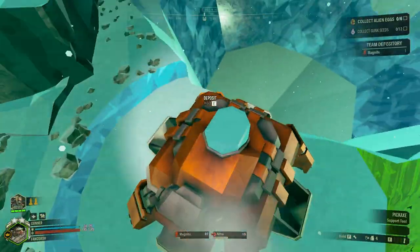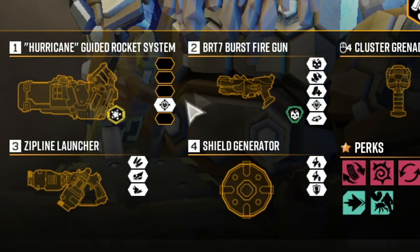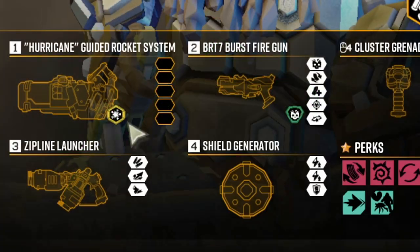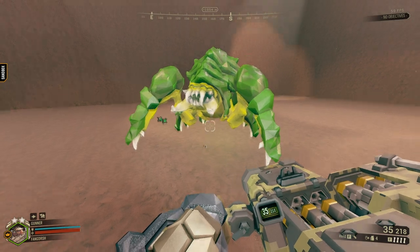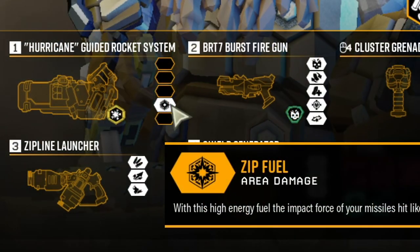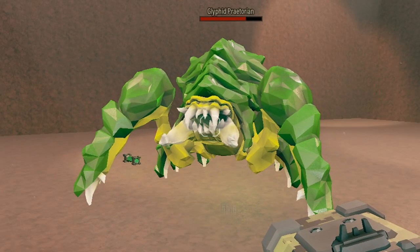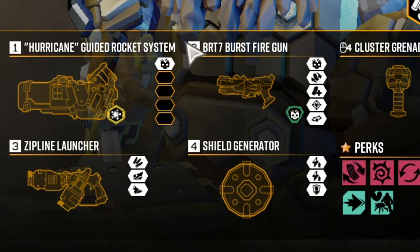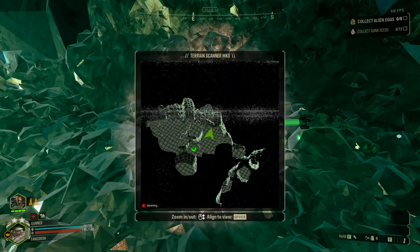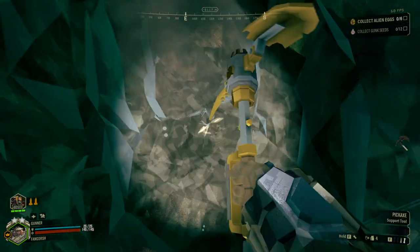I just learned some interesting things about the mine layer system. Weak point bonus damage doesn't work on the mines. The damage it does is 45 from the explosion, and the weak point damage on the underside of bugs doesn't give the explosions any more damage. The only way to really add more damage is the area damage gear mod. I also tried adding the physical damage gear mod — that one doesn't work either, because it's the mine's explosion itself, not the rocket.